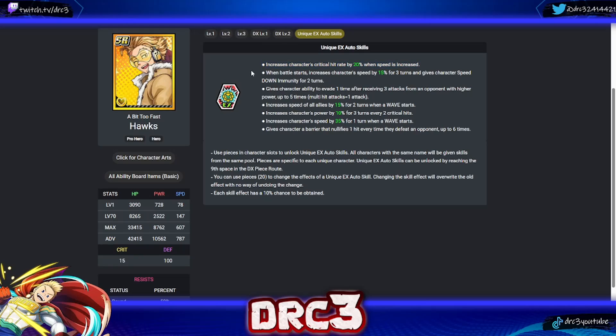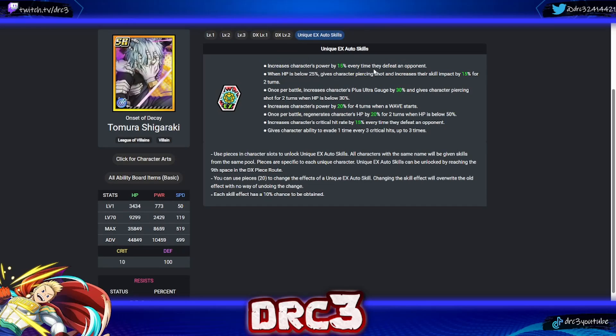Next is Hawks. His first skill increases critical hit rate by 20 when speed is increased — really solid since virtually every Hawks version increases speed. His second: when battle starts, increases speed by 15 for three turns and gives speed down immunity for two turns — great for PVP. His third: evasion once after receiving three attacks from a stronger opponent up to five times. He also has: increases speed of all allies by 15 for two turns on wave start — useful; power per two crits; speed up by 35 for one turn on wave start; and a barrier when defeating opponents — fairly useless. His speed and crit-rate synergy skills are his best.